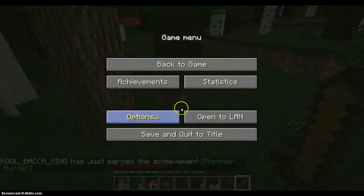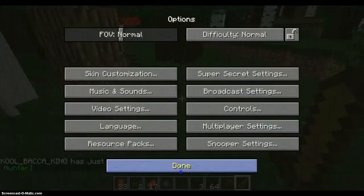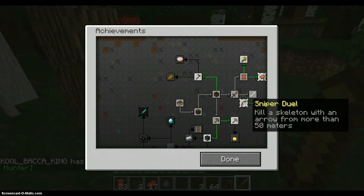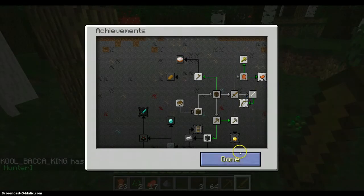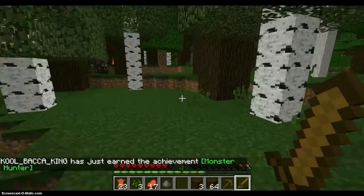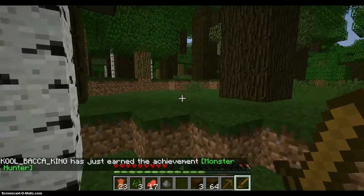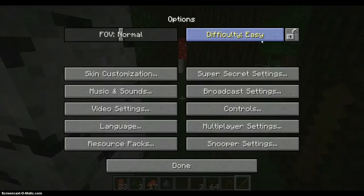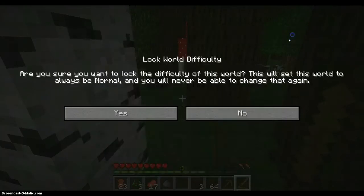Now I can show you why I didn't like Sniper Duel. If you don't know what Sniper Duel is: kill a skeleton with an arrow from more than 50 meters — that's over 50 blocks away. So basically you have to be on a mountain to do that. I'll just keep my difficulty on Normal and lock it. Now there's no regretting being on Normal.